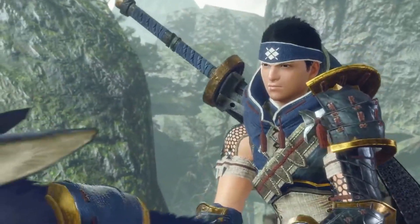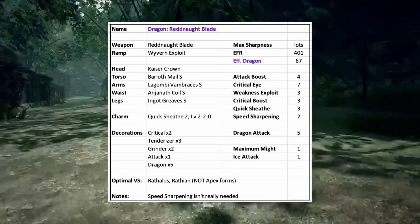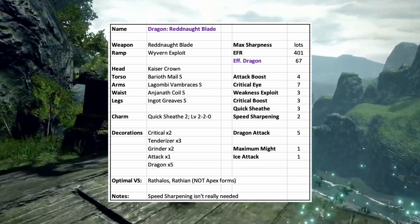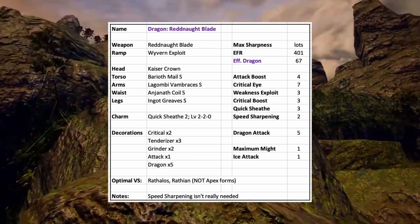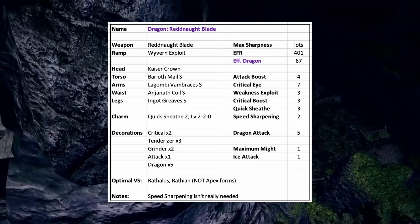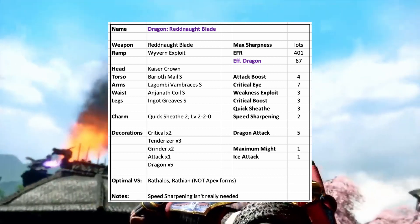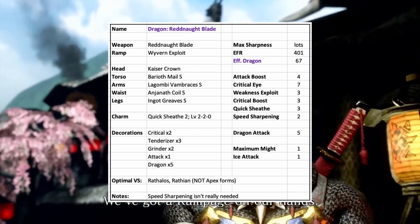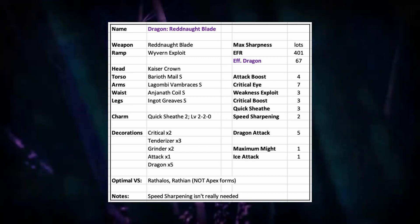The last elemental longsword is the Dragon element, and the best longsword for this is the Valkstrax longsword, the Red Mod Blade. This has the ramp-up skill Wyvern Exploit, which increases raw damage to Wyverns — including Leviathans, which are called Wyverns in Japanese — by 5%. This skill was actually mistranslated as Dragon Exploit until this patch, so that was a nice sneak bug fix. This longsword is the most niche of the elemental longswords, because it's only really good against two monsters: Rathalos and Rathian.